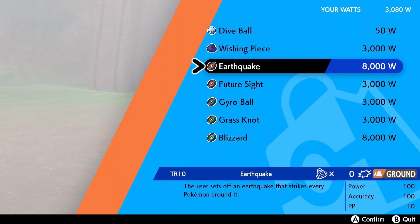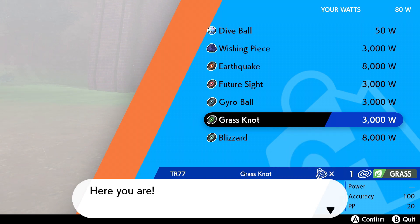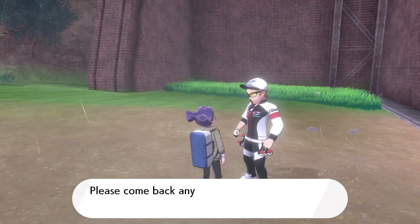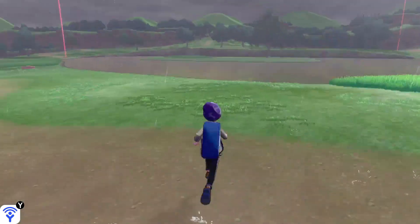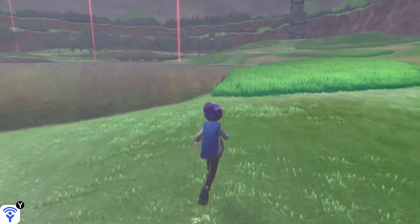Technical Records can also be found for Watts, and they're short for TR. I actually do want to get this Grass Knot TR, because there is a Pokemon that I want to catch here in the wild area.